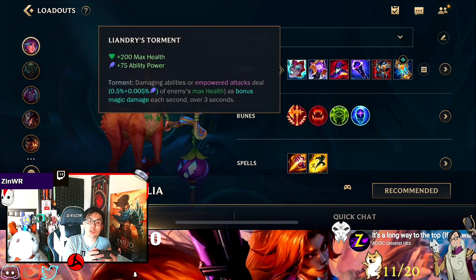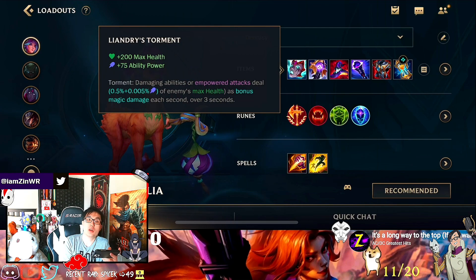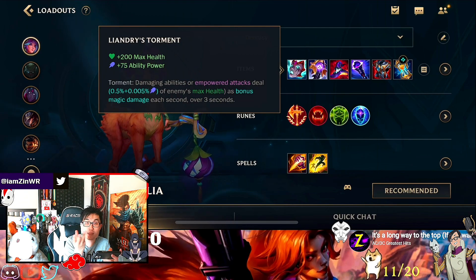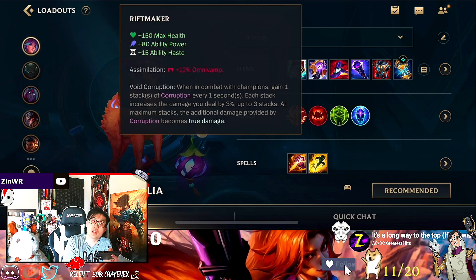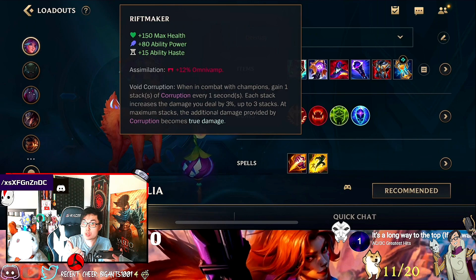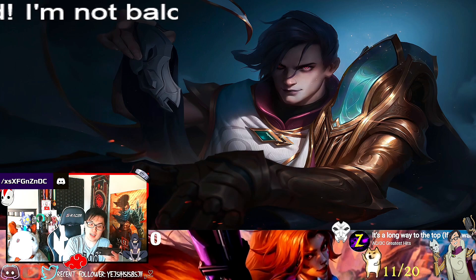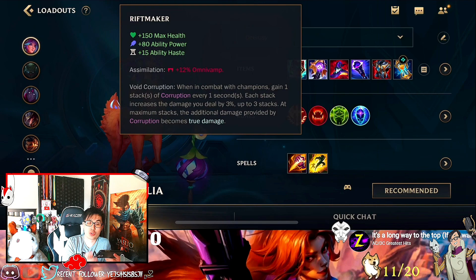For items, you want to go Liandry's first because she does almost damage over time. Liandry's damage and passive helps so much to have that bleed — like Teemo bleed, poison, everything. Super strong. After that, you want to go with Riftmaker because Riftmaker helps her get a lot of Omnivamp, helpful to heal back up, true damage and everything. Riftmaker is super good on her.